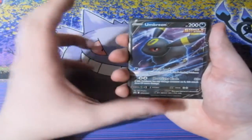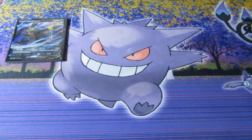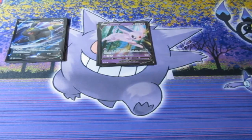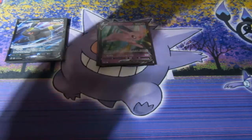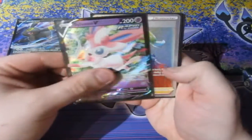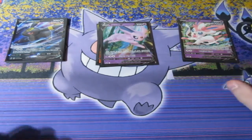Third place with 3 points is Umbreon. Fourth place with 4 points is Espeon with her big groups. And for first place, with a whopping 9 points — yes, 9 points, ladies and gentlemen — is of course Sylveon, with the amazing Cynthia and the two V cards. So that's your winner: Sylveon's the winner, Espeon's second, and Dead Last is Umbreon.